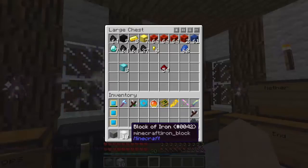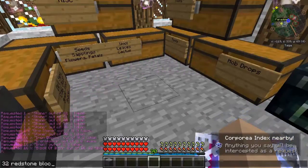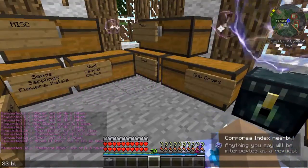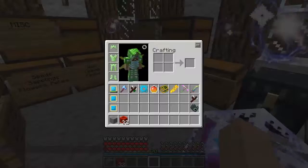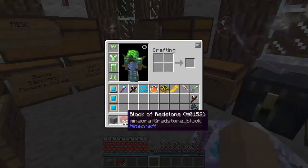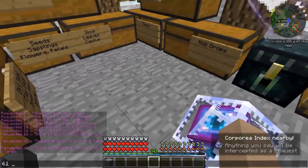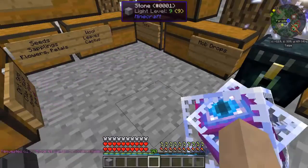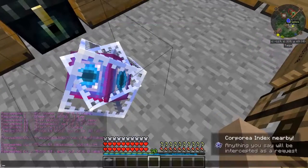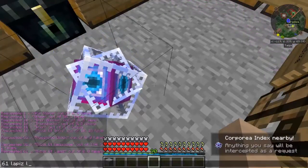I got one stone. Let's say I want 16 iron blocks — '16 block of iron' — gave me 10 out of 10, meaning that was all the iron I had. Let's say I want 32 redstone blocks — 'block of redstone' — I got 32 of it. Let's try 61 lapis lazuli blocks — you have to spell 'lapis lazuli' correctly.